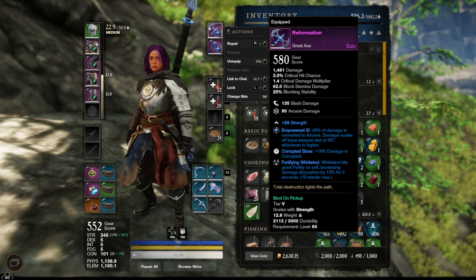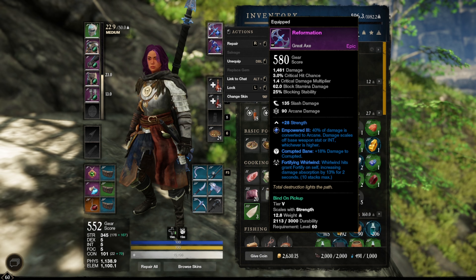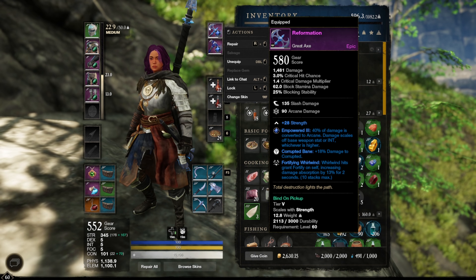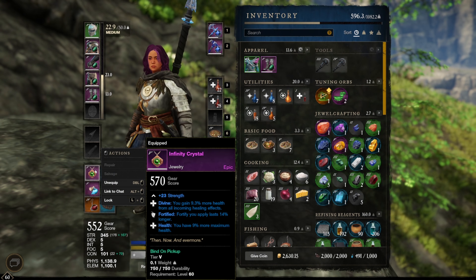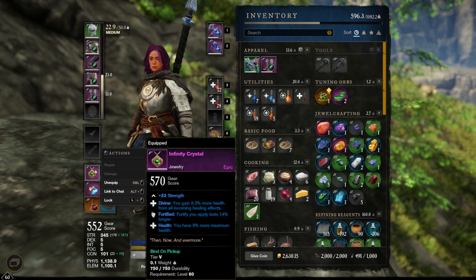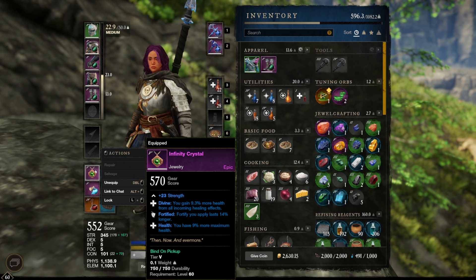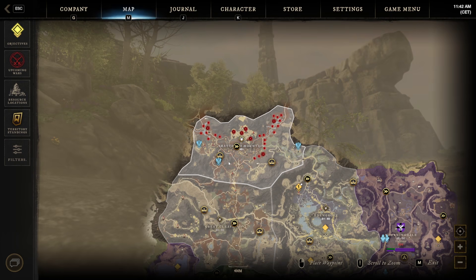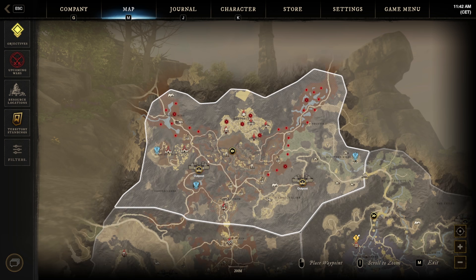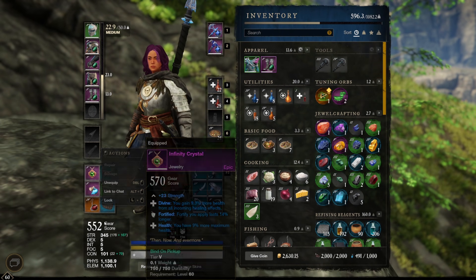For PvE they're really good — if you fight Corrupted enemies, they deal 18% more damage to Corrupted. For beginners at level 60, they're easy to get and boost your overall gear score a lot. The necklace I'm using is the Infinity Crystal: 570 gear score, 23 strength, the divine trait for more healing, and 9% more maximum health. You can get it fast in Shattered Mountain from a side quest.